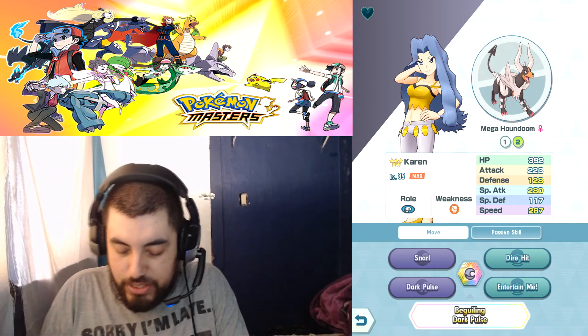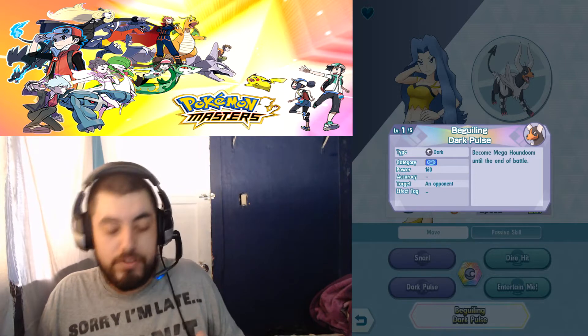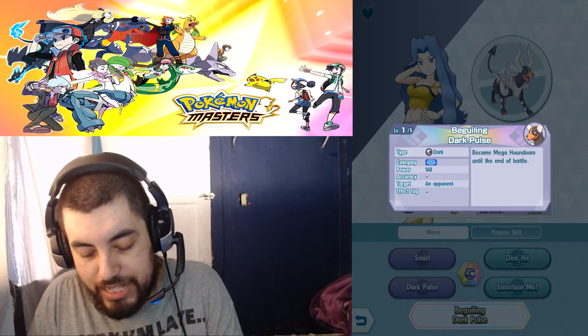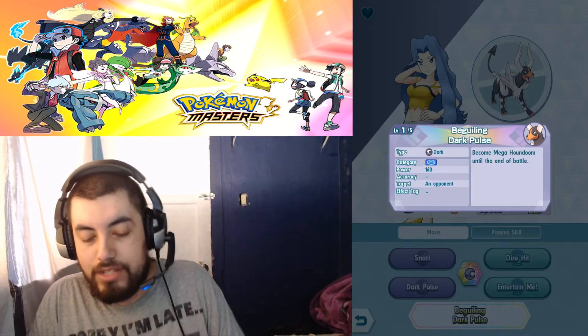The sync move has a really low base power compared to standard sync moves. Standard sync moves do 200 damage, but this one is special-type at 160 damage to one opponent — and it transforms Houndoom into Mega Houndoom until the end of battle. This is the only Pokemon I have so far that can Mega Evolve.